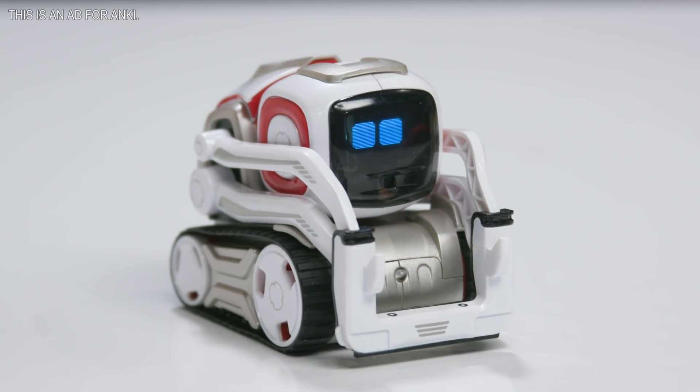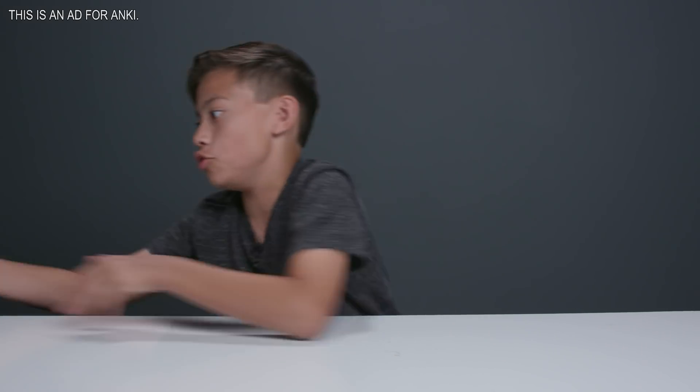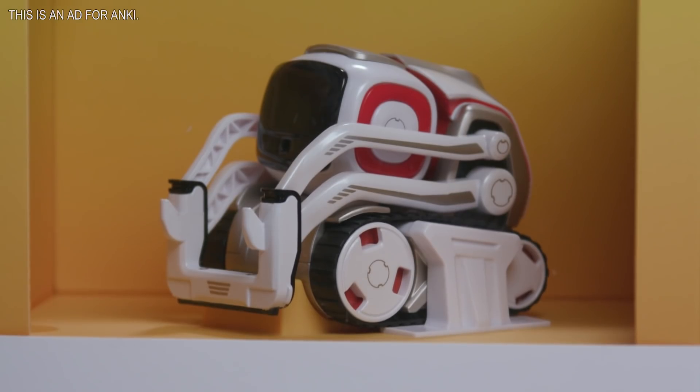Hey guys, it's Evan, and today I'm going to be showing you guys my new buddy, Cosmo. I've always wanted a little robot just like the ones that you see in the movies, and now I've got this little guy. I'm really excited to try him out, so let's get him out of the box.